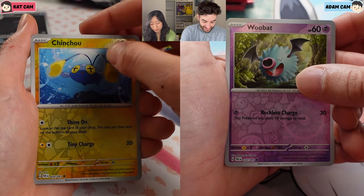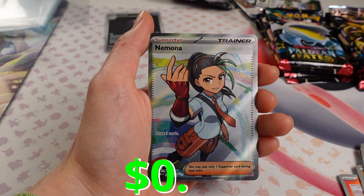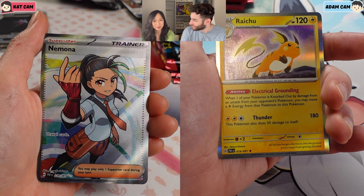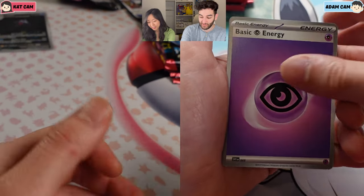Into Wubat, Chinchou. Into... Oh my gosh, guess who I pulled again? We also have Nimona. Like, five Nimonas. Is this the only full art trainer? Because this is the only full art trainer we've pulled. We've pulled her so many times. It honestly might be the only full art trainer. That's hilarious - it's getting ridiculous. This is our fifth time we've pulled Nimona.